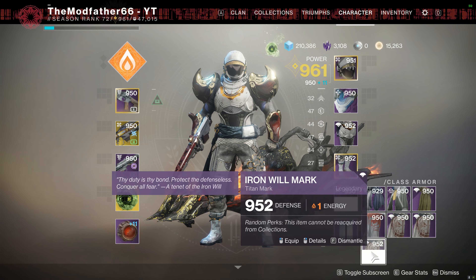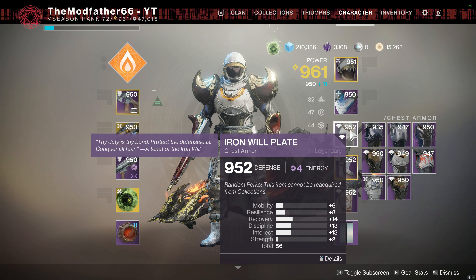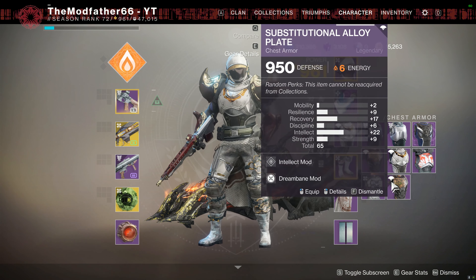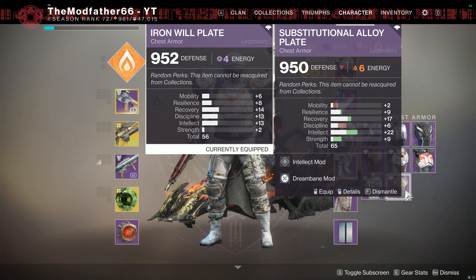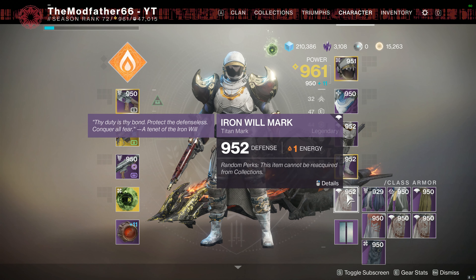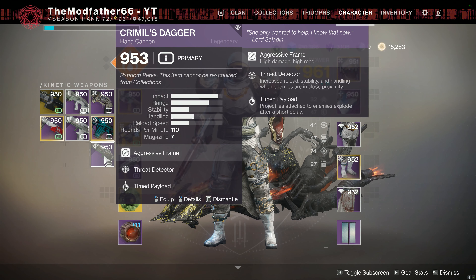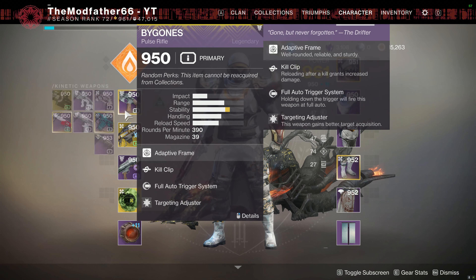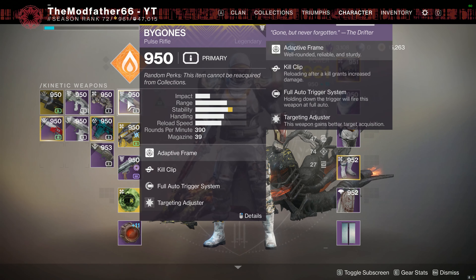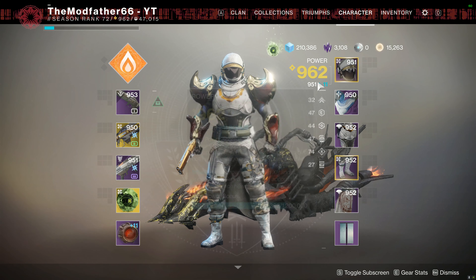Chest at 952 — I will have that. The roll is a little bit better than what I had so yeah, we'll take that. 952 — obviously your class item doesn't really count for much — but we did get a 953 hand cannon. So what we're going to do, we're going to swap all the higher level stuff over; that gets me to 951. It's not much but it is an improvement.